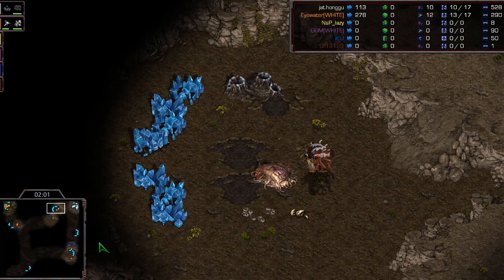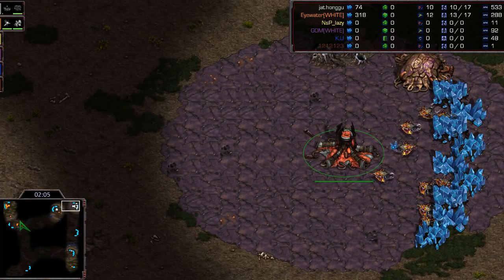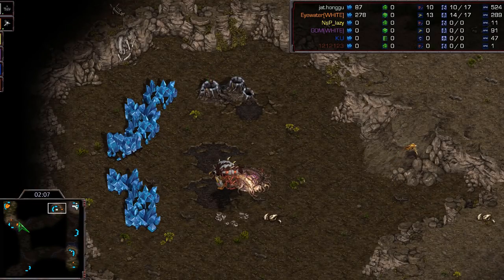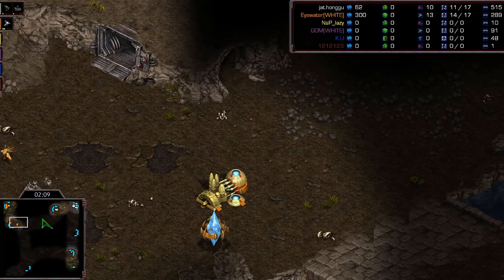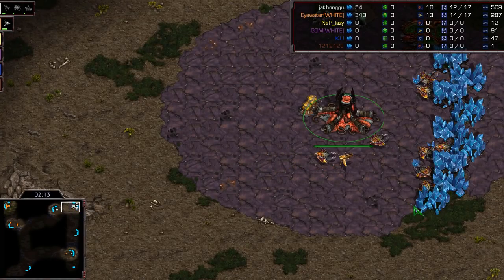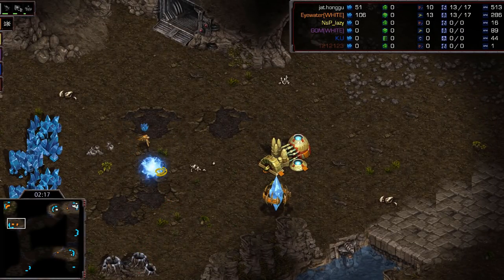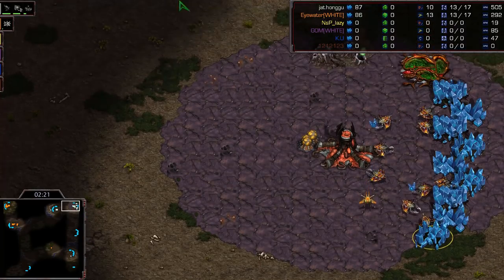That's going to be an 11 hatch-a-rooney. The pool's almost done and we're going to have lings out, trying to find where on earth this Protoss player could be. The answer is just top left - no big deal, no problems here. Nexus coming in and a cannon.